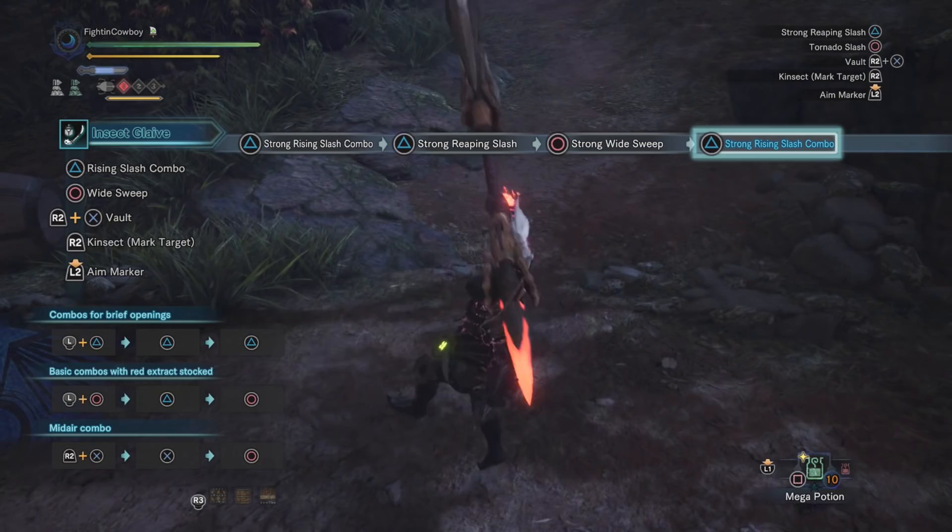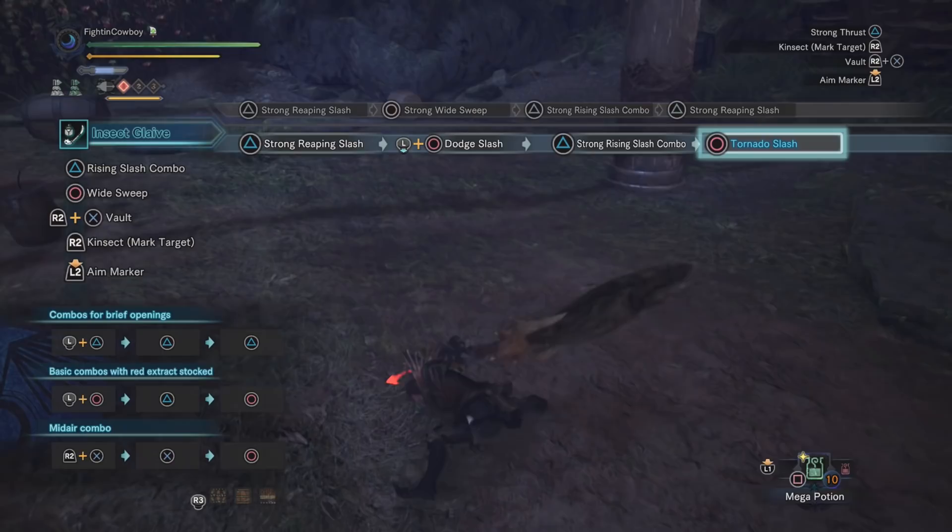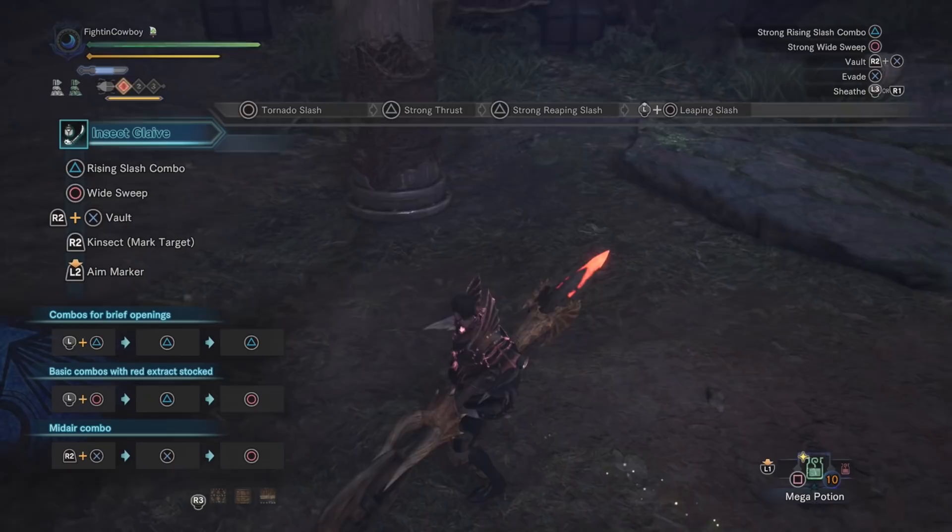On top of that, after every second hit of the combo you can use circle plus forward or back to do a dodge slash or leaping slash for repositioning. The last thing to cover is air juggling, because without proper knowledge of how to do it you will fail every time.